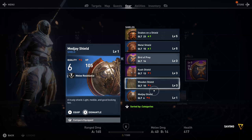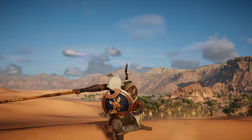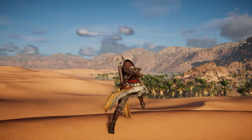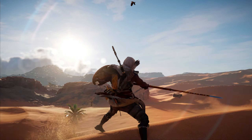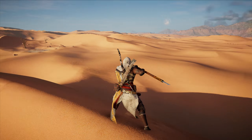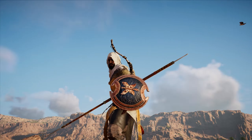Next up we have the Bird of Prey Shield, which is a small shield in the game with the image of a bird on the front of it, which does look pretty nice actually. It's a very small shield, like the shield you get at the beginning of the game — the Medjay Shield — but it has kind of a simpler design on it. I do like the look of it, however I have better shields and I prefer larger shields that can take more punishment.